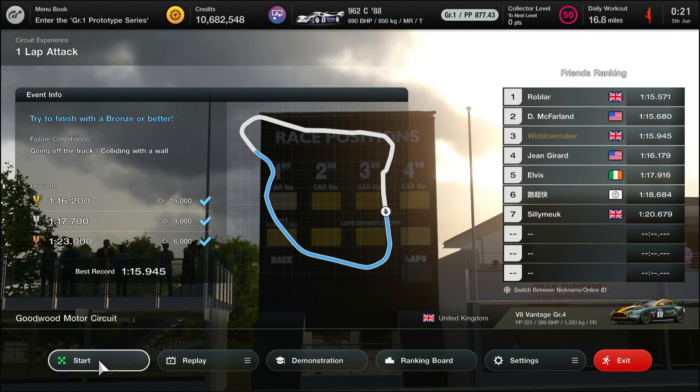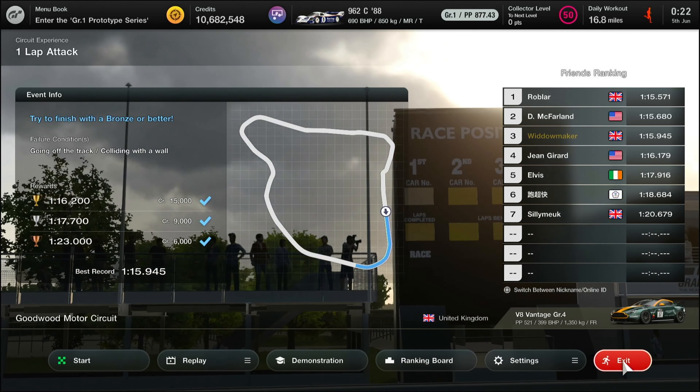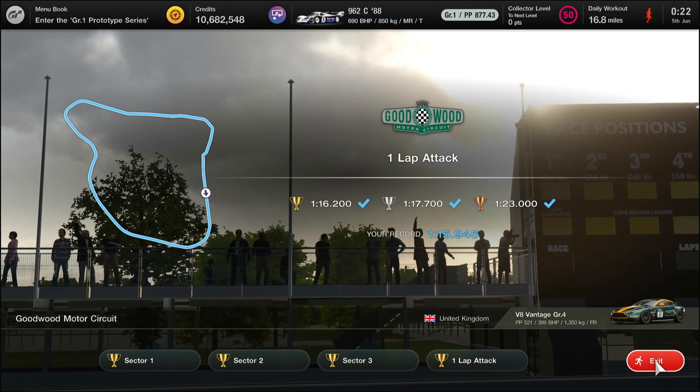Clip that apex, don't go too wide, then run for the chicane. Change down to third, brushing the walls — don't touch them — stay tight. That's what we didn't do last time in sector three. Run for the line and we'll see where we get... somewhere in the 1:15s. There it is — a 1:15.945.